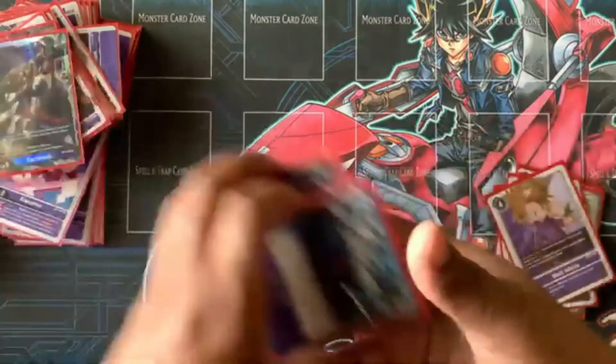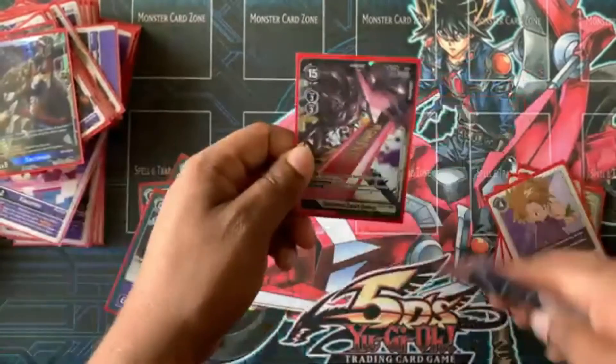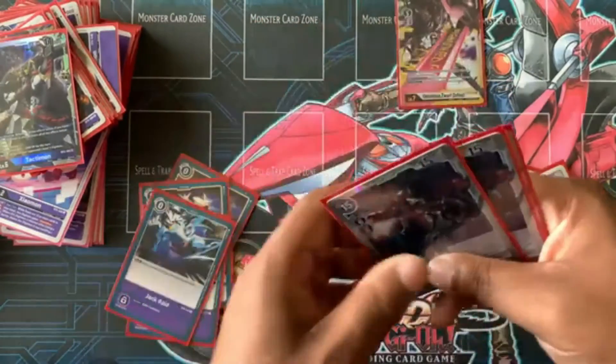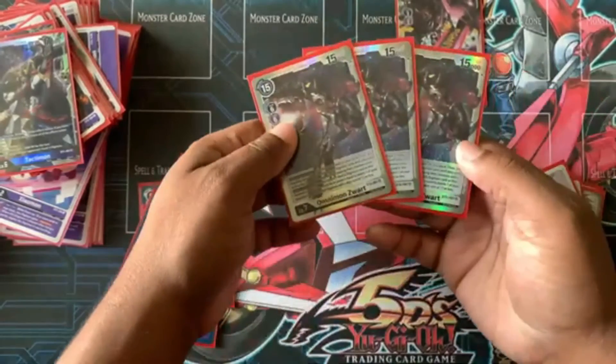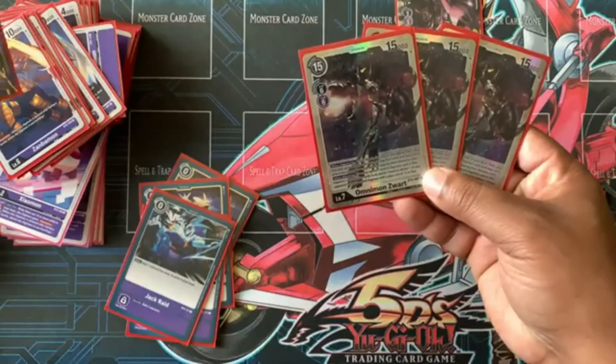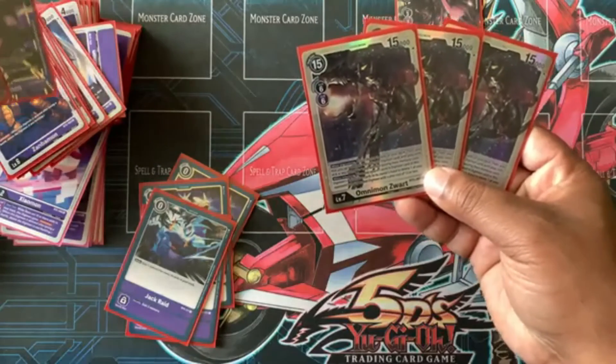The main thing to focus on: if Time Burst is in your security stack, it's fine — just remember to get it in. The main ones you want to try to get underneath it are either Tachimon or Anubismon.